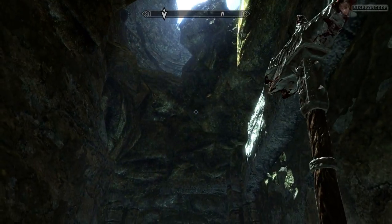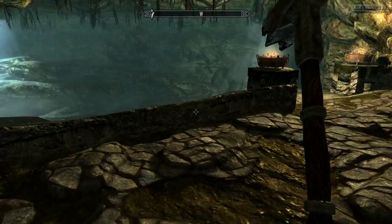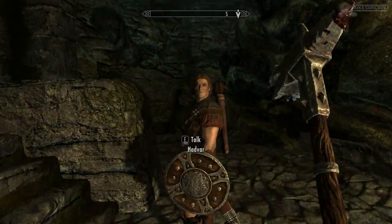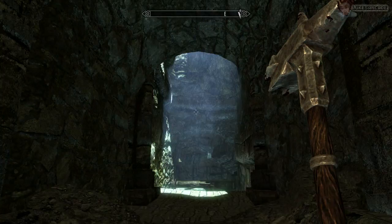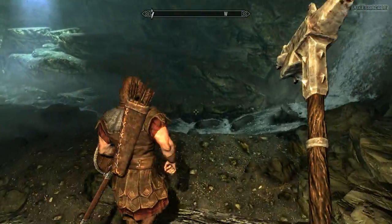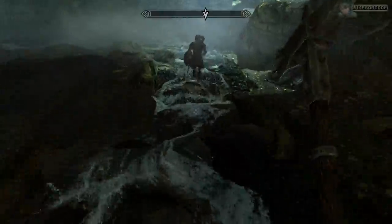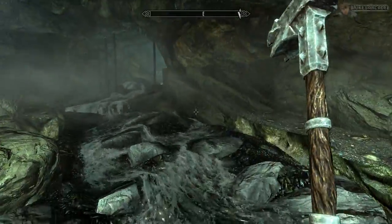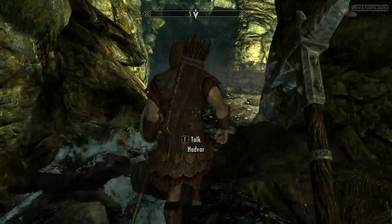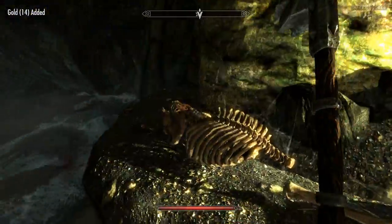Hadvar, where are we going? I'm following you, buddy. It's like misting — it's raining. Tell me a story, Hadvar. Oh, never mind about the story. I guess we're lucky that didn't come down on top of us. We'd better — I'm sure the others will find another way. That caved in.